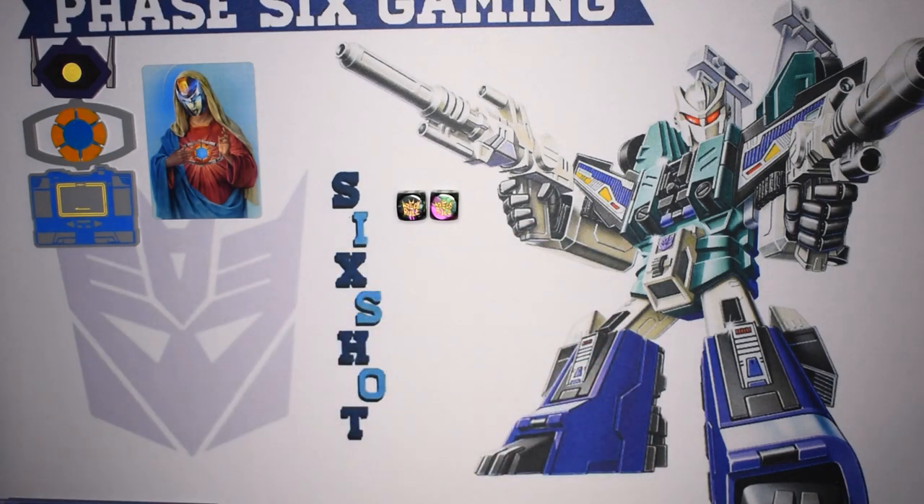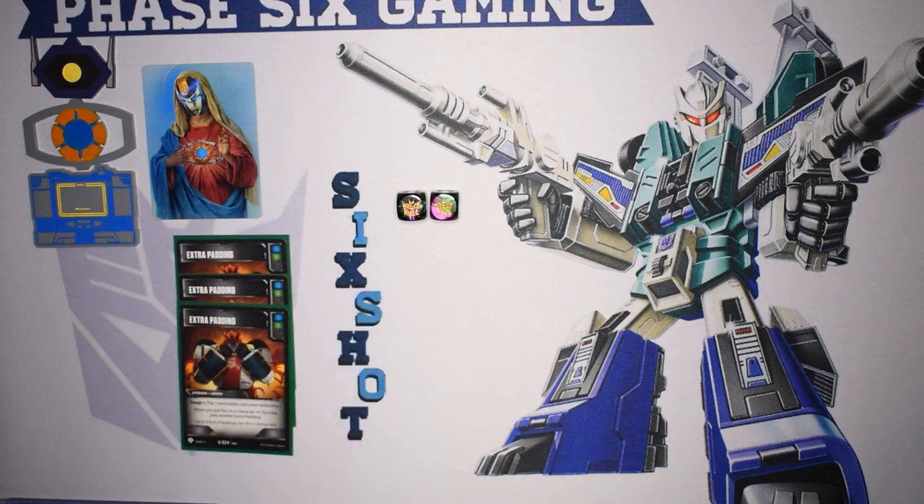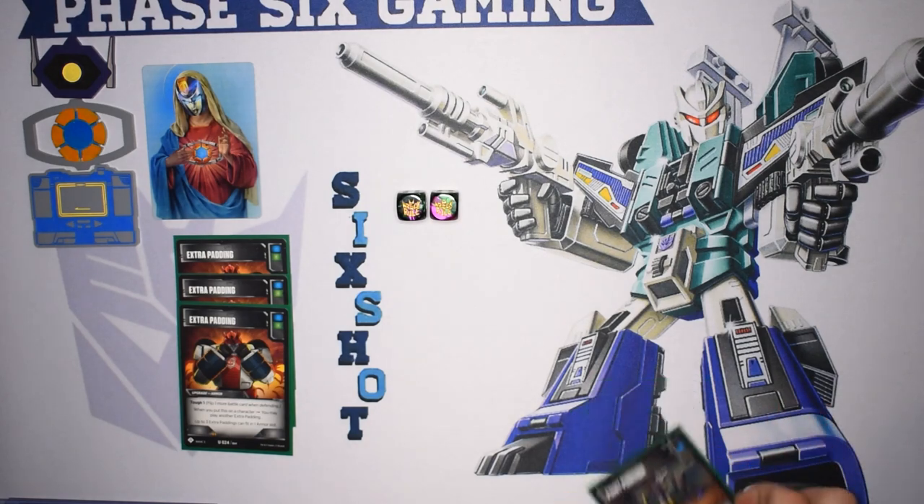Next we'll move on to armors. We are running three copies of Extra Padding. I didn't really care for this card when I first started seeing it played, but I've really grown to like it in blue decks. I'm more of an aggro player myself, but recently I've been playing a lot more blue. Extra padding is just great — you can pick it up off of flips and spread it out if needed. I generally try to put at least two on one character, and typically I put all three on Sideswipe just to make sure he survives as long as possible. Sometimes I'll put Point Position on one of the smaller characters, swing with Sideswipe while they're tapped, and then force them to swing into the smaller character.